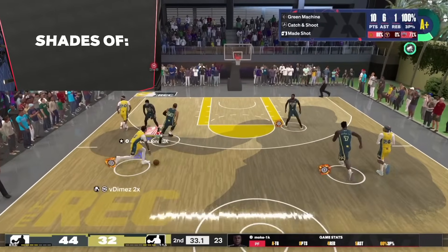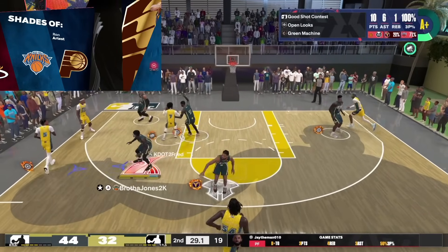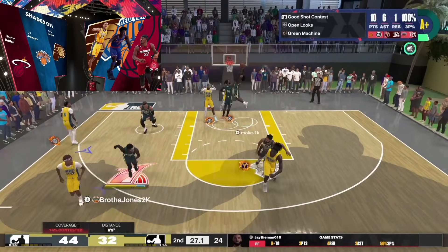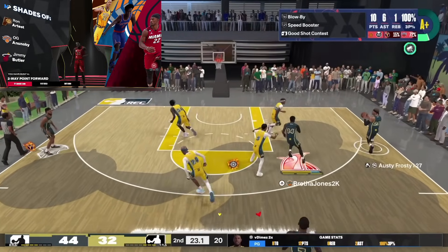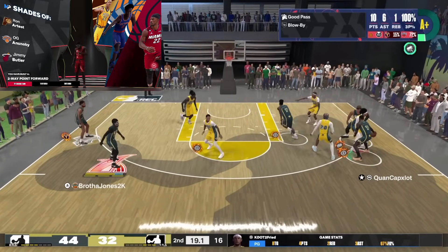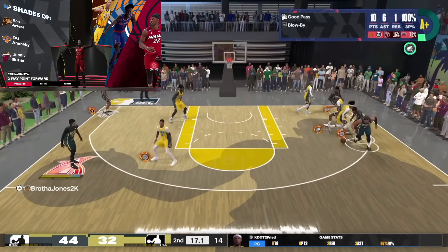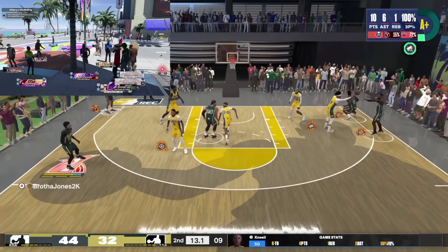If you do everything right, this is the build that's going to come out — a two-way Point Four with shades of Ron Artest OG, Jimmy Butler. You see right there, it comes out as a two-way Point Four. That is a fire name — a fire name.